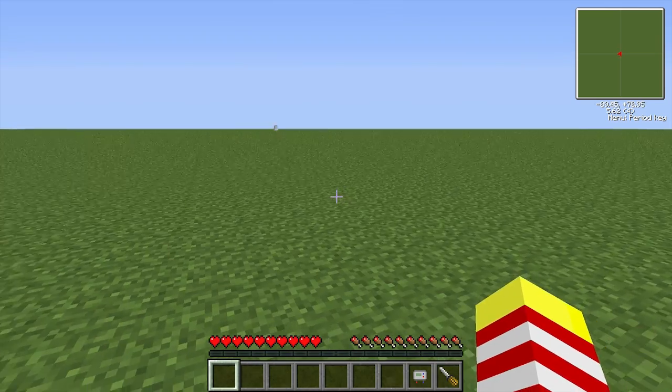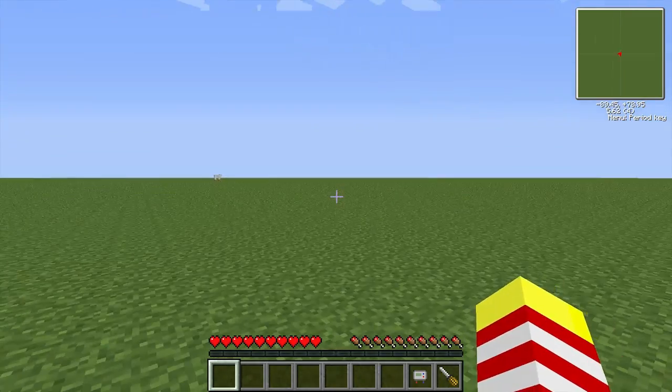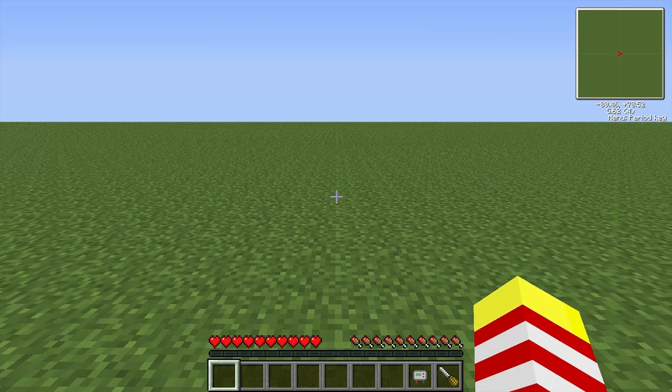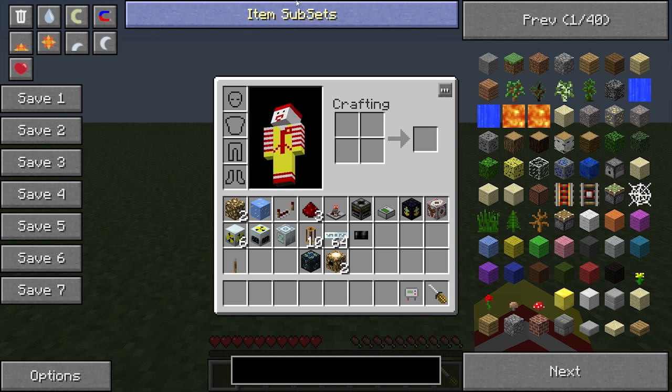Hey everybody, this is Bo, welcome back. Today we're doing something a little different. As you can see, we're in a super flat world - it's just me. We're going to build the safest, easiest, most high-power nuclear reactor in Tekkit. It may not be the best, but this is a very solid design. I'm going to be cheating to get the items - I've done this legitimately so many times it's ridiculous, but just go with it.